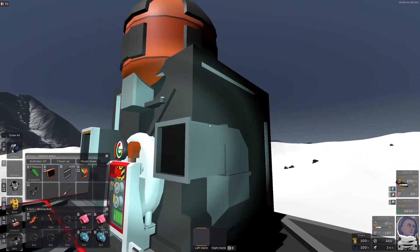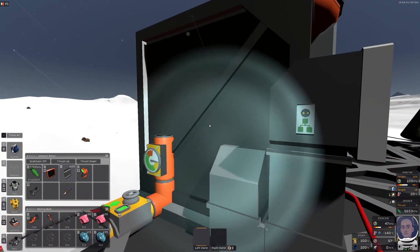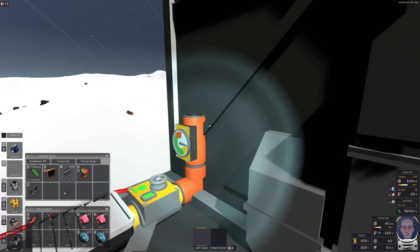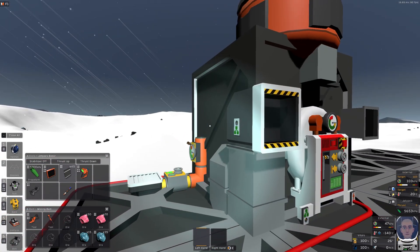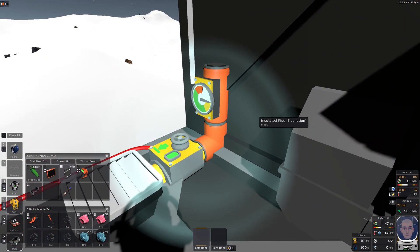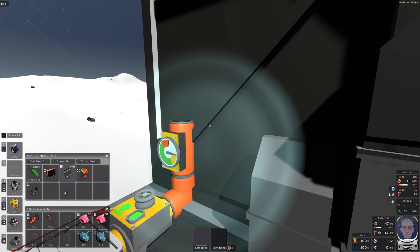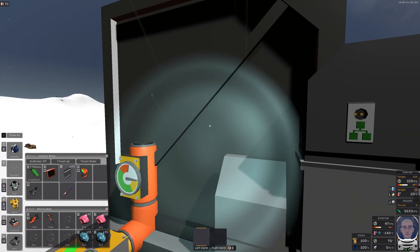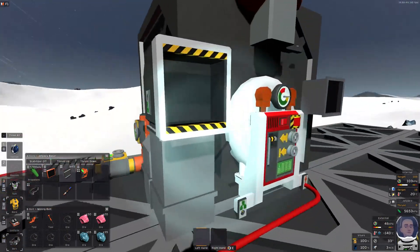If you use reinforced walls and already have that material, you can build them around there and you won't need any of this. But that requires super alloys, and this design is more of an early-game solution before you even have super alloys. If you're doing it late game or rebuilding it elsewhere and you can make reinforced walls, they have a megapascal resistance — so just wrap it, ignore all this, and set it up.